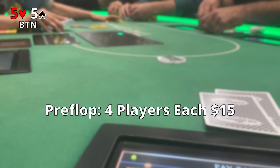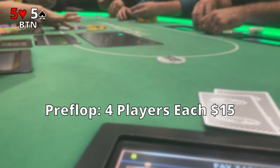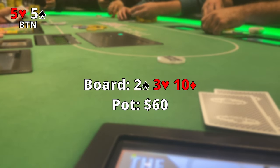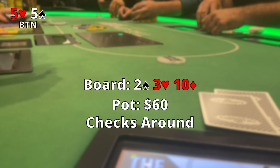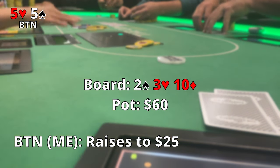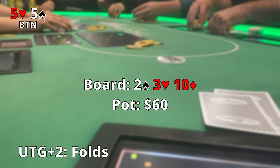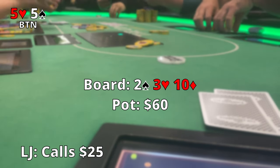Next up we pick up pocket fives on the button. Four players each bet $15 so it's a pretty big pot. The board comes out 2-3-10 rainbow — we totally missed what we wanted with the pot at $60. It checks to me, so I'm thinking maybe everyone missed their flop, and I raise it up to $25. We might have the best hand here with just a pair of fives. Under the gun plus one calls, under the gun plus two folds, and we see a call from the low jack. Off to the turn.